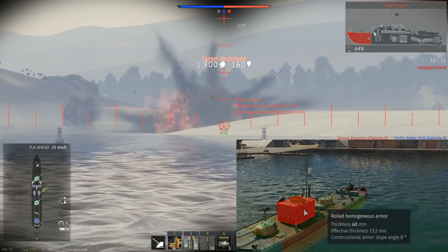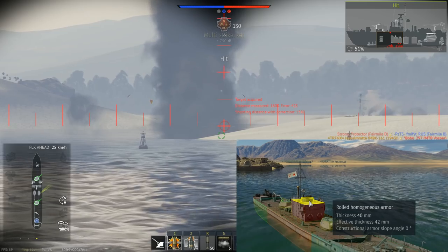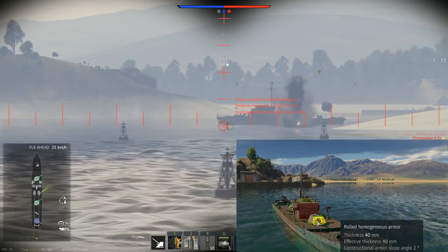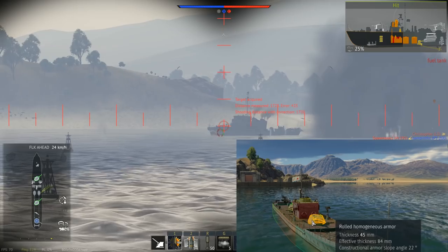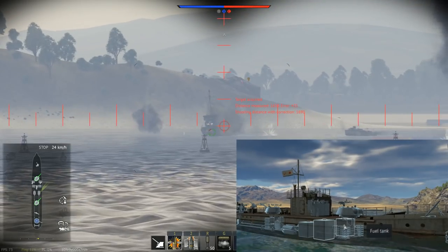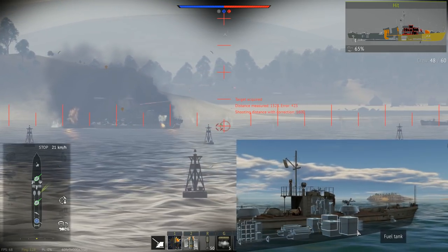The conning tower or bridge is 60 millimeters all around — very boxy, so you can angle it — and the top is 40 millimeters. The T-34 76-millimeter turrets have armor ranging from 40 to 45 millimeters all around, so they are also pretty tough to crack. The ammo racks are directly below the turrets and are also protected by the main citadel armored belt.